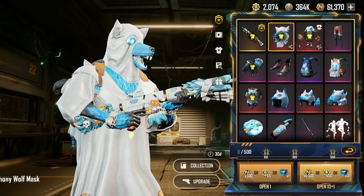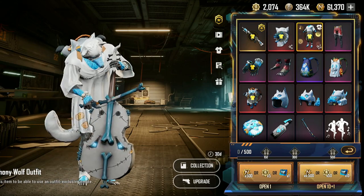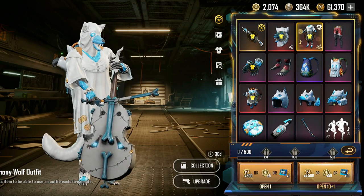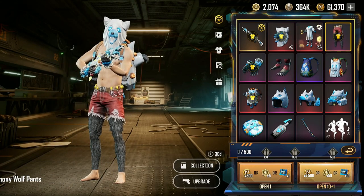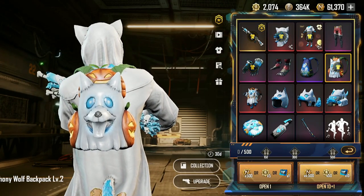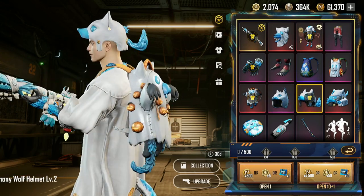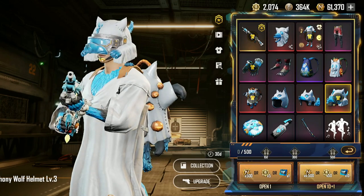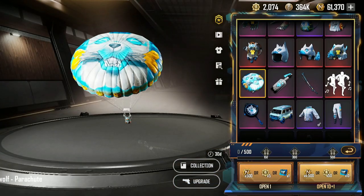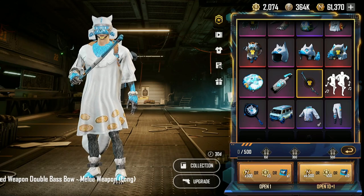We got for sure the Symphony Wolf mask, the Symphony Wolf outfit which is in special mode - quite funny, quite nice. We got Symphony Wolf pants, a level 1 backpack, a level 2 - pretty cool - and a level 3, even more funny. Level 1 helmet, level 2, and level 3. Parachute Molotov, which is quite nice. Haunted weapon, double bass bow, melee weapon long.